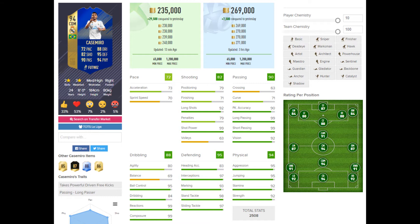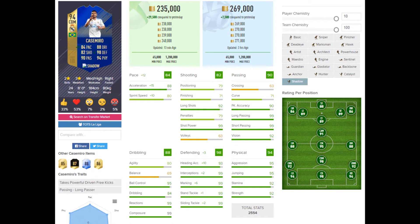His dribbling is a lot better than Maditch — he has higher agility and higher balance, which is going to come into effect. Their defending and physical are pretty similar, not too dissimilar. There are certain edges where Nemanja is stronger than Casemiro, but Casemiro has more aggression. I've put a shadow card on him just to increase that pace so he can cover distance, and also to increase his defending so he's just an absolute tank.